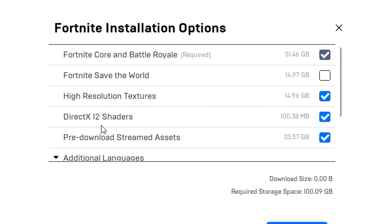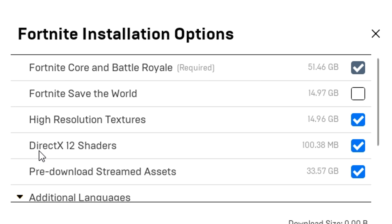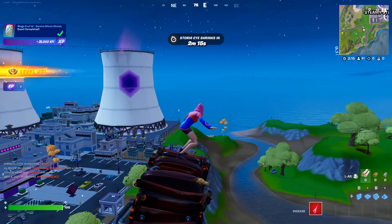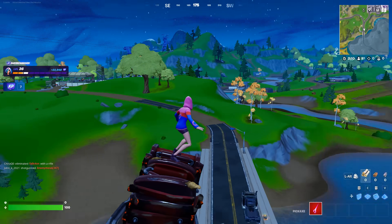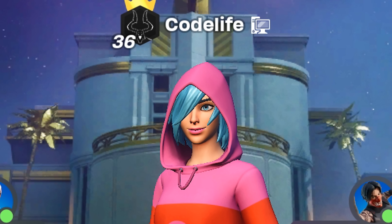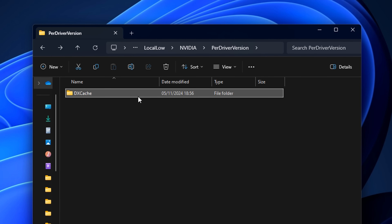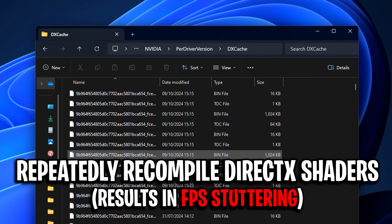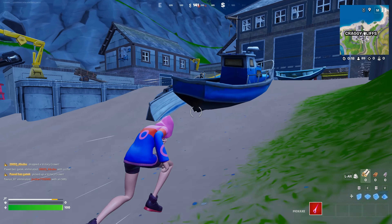To minimise this issue, Fortnite added a feature called DirectX 12 Shaders that allows the game to pre-compile shaders before you even load into a match. However, there's no such option for DirectX 11, where the shaders are loaded dynamically, meaning they get compiled on the fly during gameplay. This is where it gets really interesting, because both DirectX 11 and 12 can experience an issue where the Fortnite client repeatedly tries to recompile shaders without stopping.